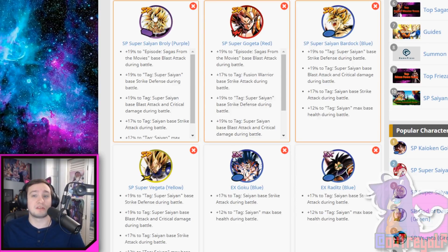Here we go — these three cards. The reason why these three cards are your top tier cards is because these guys work very, very well together. As you can see, they give off boosts to Super Saiyan. Even our Super Vegeta down here is giving a boost to Super Saiyan. You can see Bardock — all three of these are Super Saiyans, so each of them are going to be getting that Super Saiyan boost.